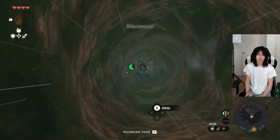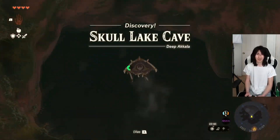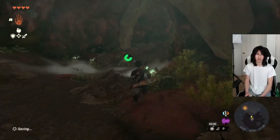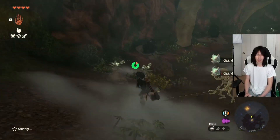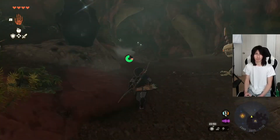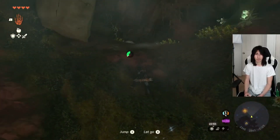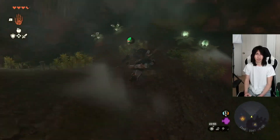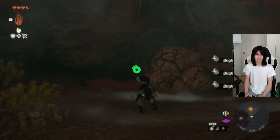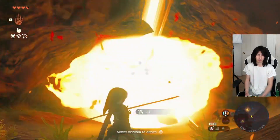We can just dive through this — pretty cool. We're gonna drop down here. There's gonna be a bunch of Stahl Moblins or Stahl Bokoblins — a bunch of Stahl enemies, though a lot of Bright Blooms, which are very good to have if you're gonna go through the depths. We'll make our way through here. There's gonna be this place right here — I'm gonna use some Bomb Arrows. I'm sure there's other ways you can do it; I'm just gonna use this to quickly break through.